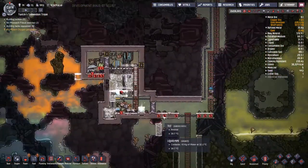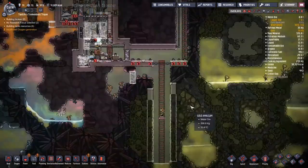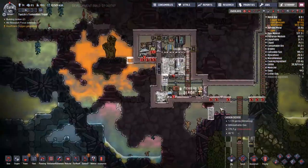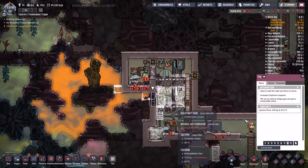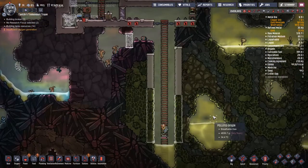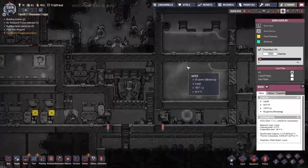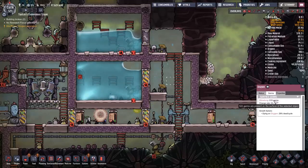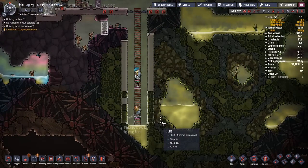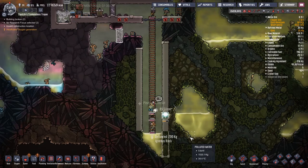The new farms seem to be settling in well, and no research is actually going down until we get everything sorted. You can see I've got some slime in that tunnel down below and I really want to get that covered up so we're not venting more polluted oxygen. The problem with polluted oxygen is that slime lung will breed on it and keep its count up, whereas on regular oxygen it will die. So I've been trying to make sure all the slime is covered up so it can't vent any polluted oxygen.